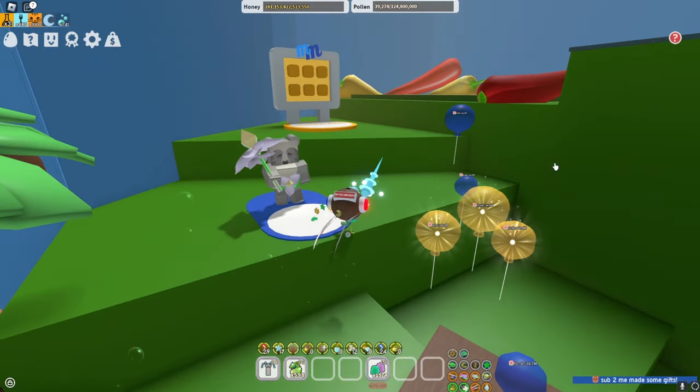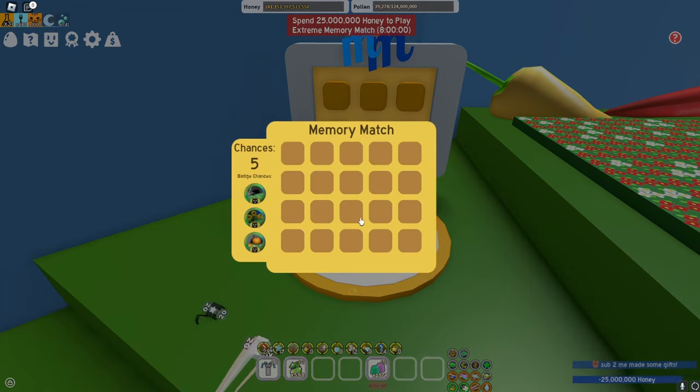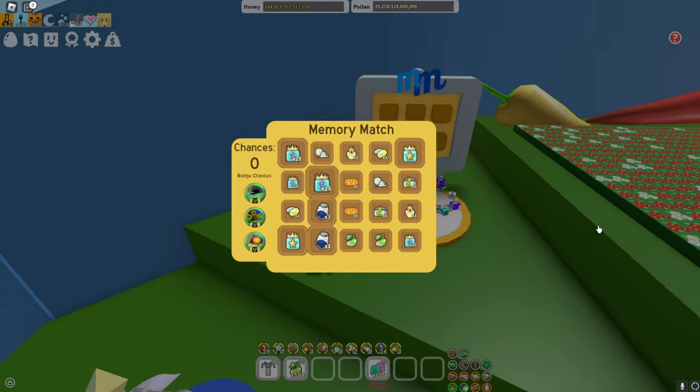Next up, we have memory match, which probably isn't the smartest if you haven't got a lot of honey to spend, but you can occasionally get some nice extra fruits or extracts. I got three blue extracts and you can get a lot of other beneficial rewards — I also got a star jelly, so that's pretty nice.